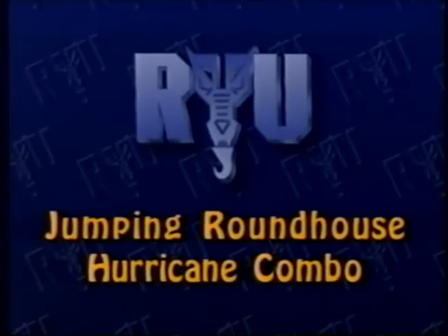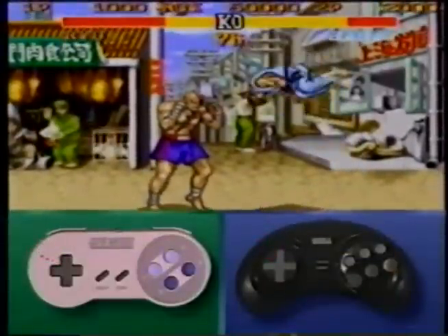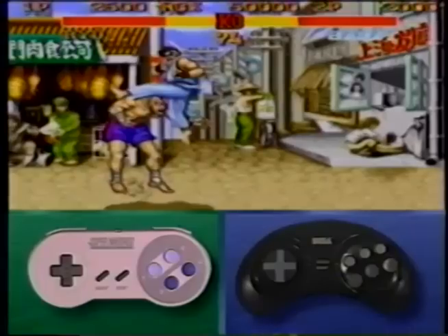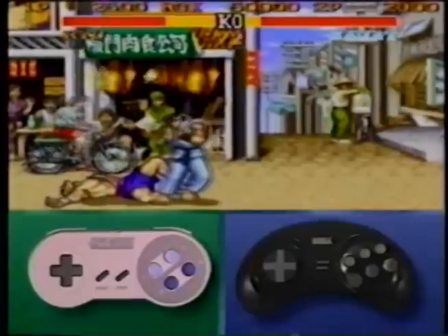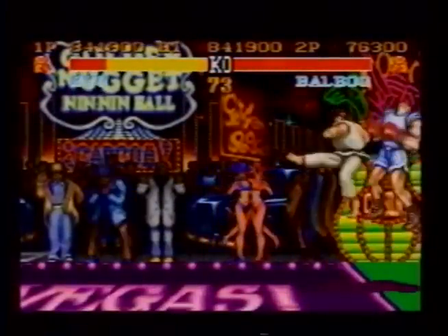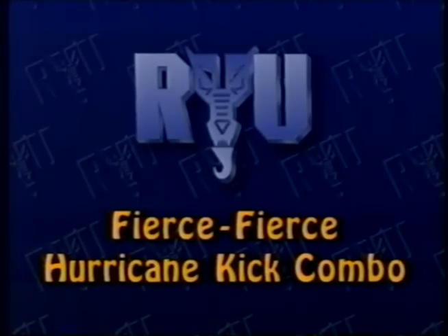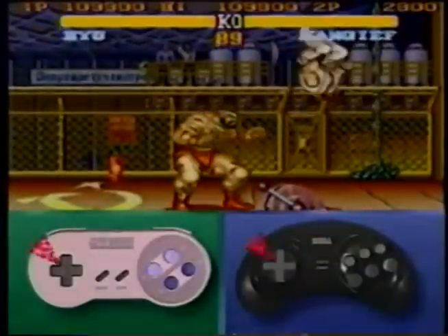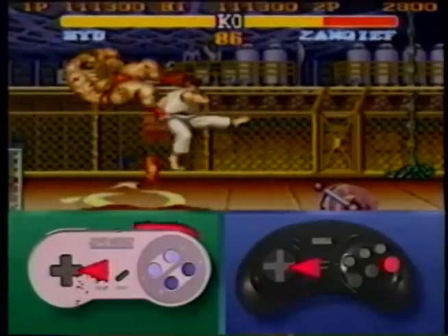This powerful big character combo has been formulated exclusively for this video. Jump at your opponent with a late roundhouse kick, then as soon as you land, jump again — on your way up hit your opponent again with another roundhouse, then immediately follow with a hurricane kick. This is another big character move: jump at your opponent with a late fierce punch, strike again with a high fierce, then decimate your enemy with an immediate hurricane kick.